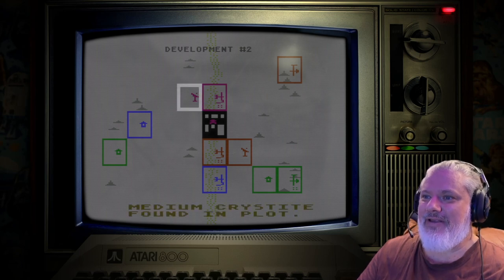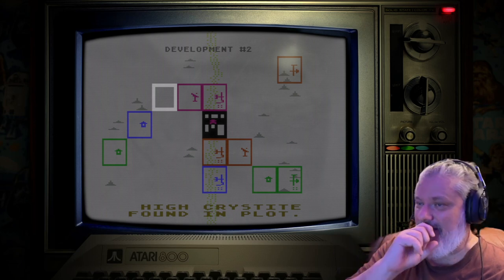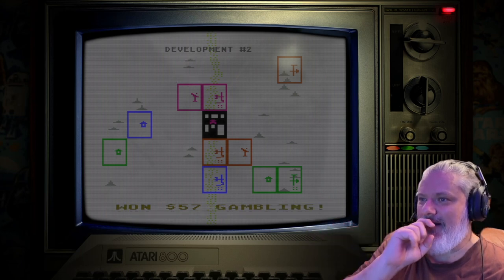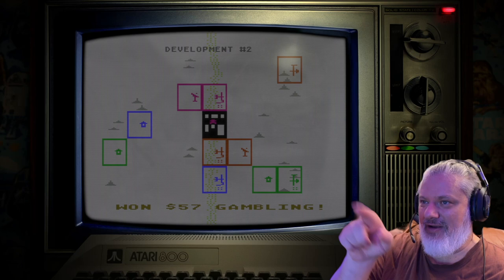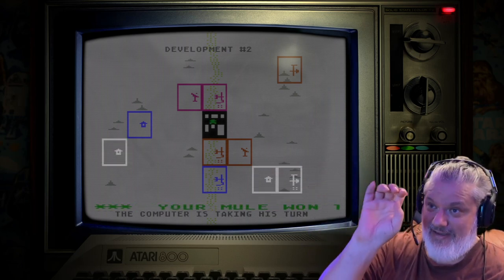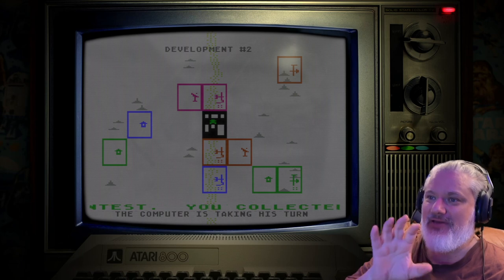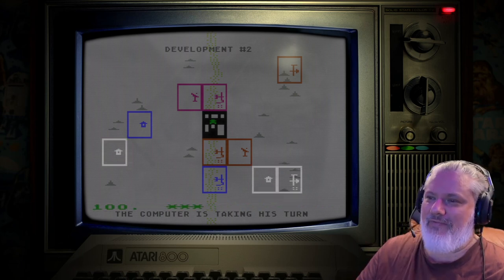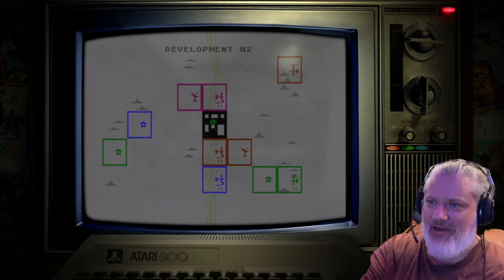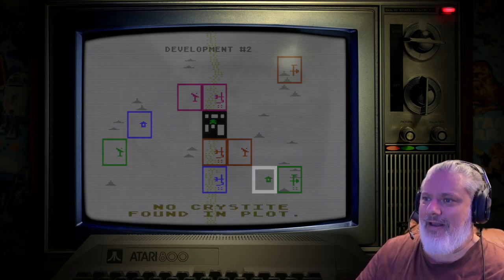There's a medium cristite here, which means there'll be a high cristite next to it — and there it is. It's good that it's on the left and not on the river, since you can't mine in the river. There are always three high cristite plots, and around those highs there are mediums, and around the mediums there are lows. That one on the left was high-medium, so my one out to the left will be low cristite.